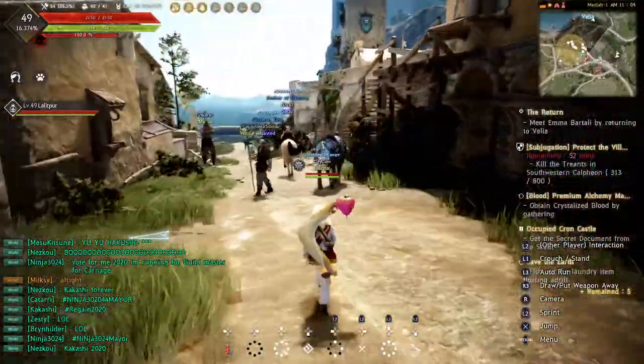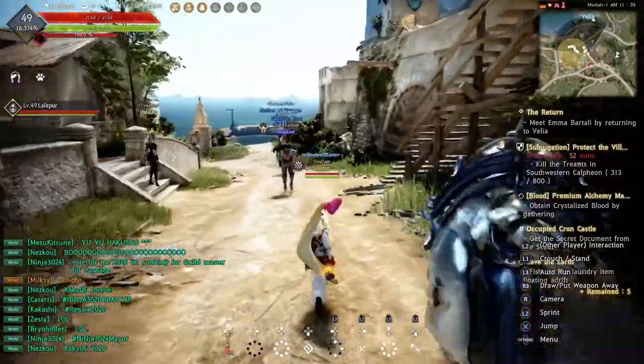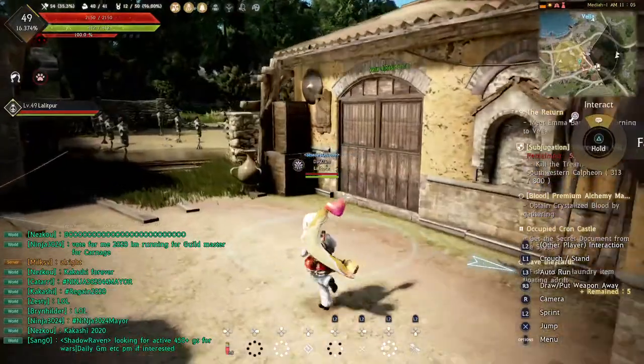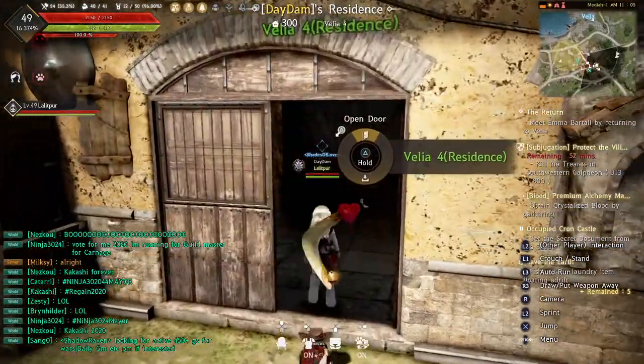Go to your residence. Mine is right over here — I try to make it as close as possible so I don't have to make a long run. There are actually different areas you can place it, but once you go in you're good.